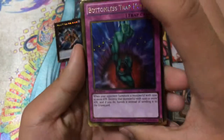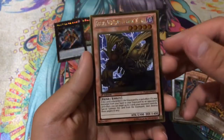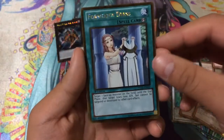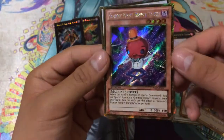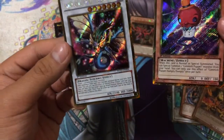For gold rares: a Bottomless Trap Hole — very good — Goldd, Wu-Lord of Dark World, and a Forbidden Dress, very good as well. For gold secrets we have a Gimmick Puppet Humpty Dumpty — not sure if that's needed for a Gimmick Puppet deck — and an Ancient Pixie Dragon.